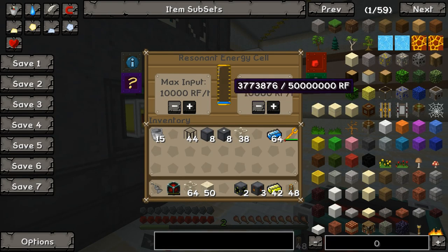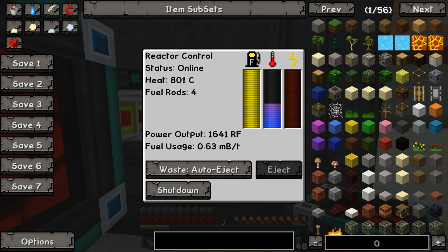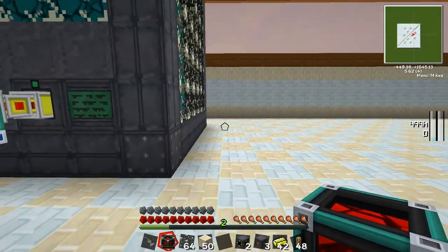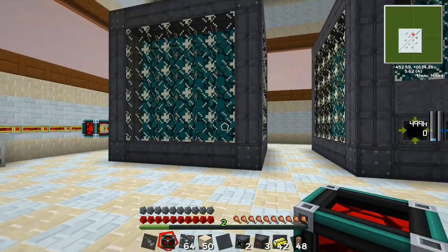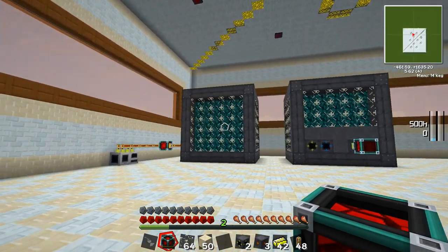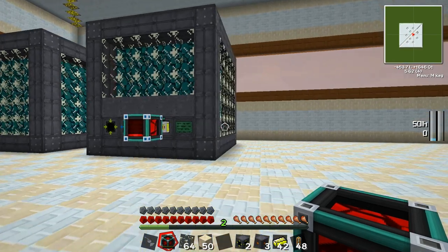Our resonant energy cell is just cranking. We're still bouncing around 1,600 to 1,650 RF per tick, which is an awesome amount of power just off four short fuel rods. You can go higher, make the fuel rods bigger, go wider and put in more fuel rods — whatever you like. But this is a quick look at Big Reactors and its complete awesomeness. Thanks for watching, click that like button, please subscribe, and there's going to be a lot more Big Reactors research coming soon. I absolutely love Tekkit, and one of the best things is the power generation and creating cool contraptions. Thanks again, and we'll see you soon.